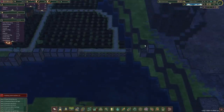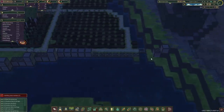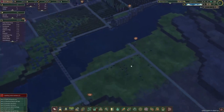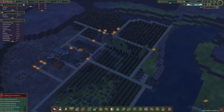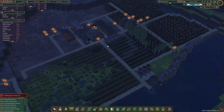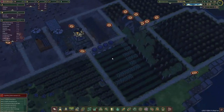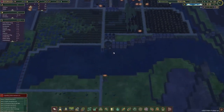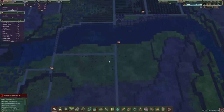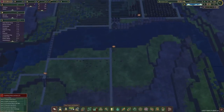I do want to have this levee built next. Let's give it the highest priority so it's definitely done. Then we can patch this up over here. We've got quite a few points — what is the next most important thing? I do want to get more beavers because food should be fine.